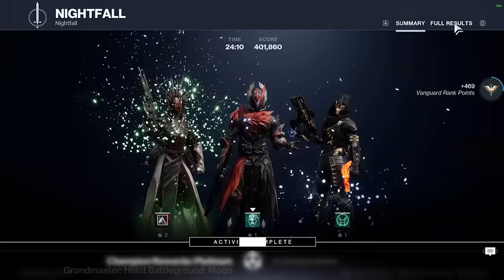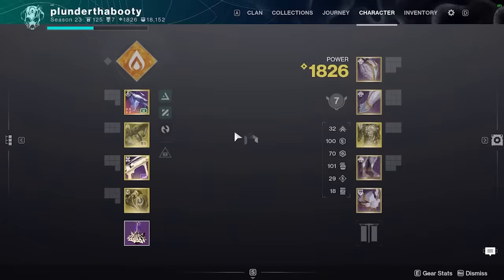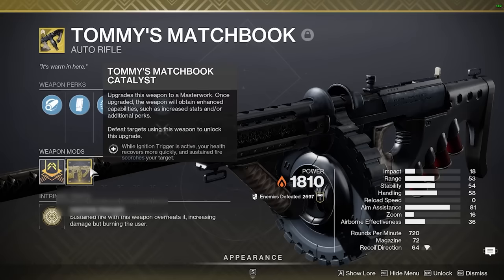Now for my particular build today we are running the Solar Warlock. Our main weapon we're taking advantage of is Tommy's Matchbook. Polaris Lance is still a good choice here, and Hierarchy of Needs — the Solar Bow — is a great choice as well. But I really like Tommy's Matchbook because of the damage output, and you're going to see why that plays into this build so strongly.